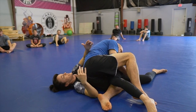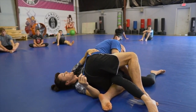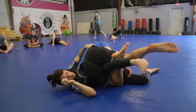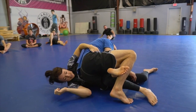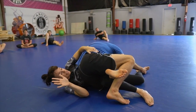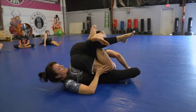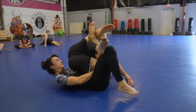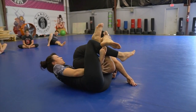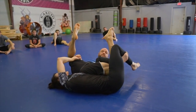I want to do it before he gets his position set in. So I'm going ahead and grabbing this far hip. Go ahead and lace it up. As he turns, I already got my hand here. I'm going for the knee — go ahead and roll over your shoulder here. I'm going for the knee and I'm going to go ahead and flip it as he's in the roll and catch it when he lands.